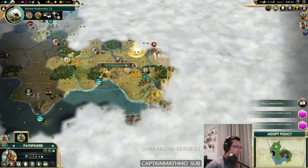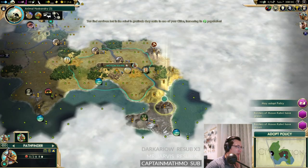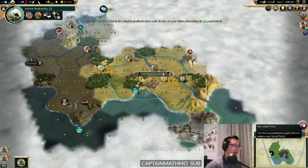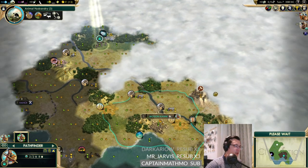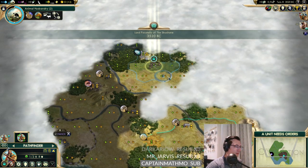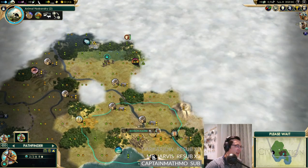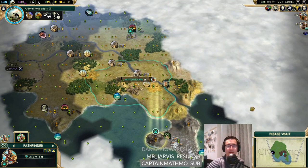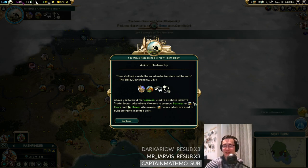We're not going to get any more ruins - this Denmark warrior is going to be a pain. We can take population from the ruin since we just grew a little while ago. That's going to help us grow; we might as well work a two-food tile. We can take the next policy in Tradition. It's quite helpful we got the early culture to accelerate our start, especially since we are coastal.